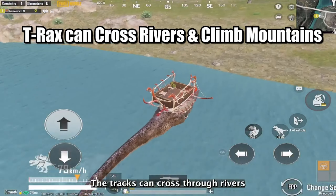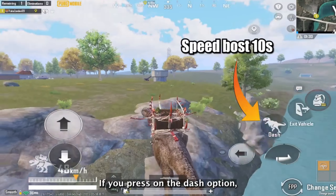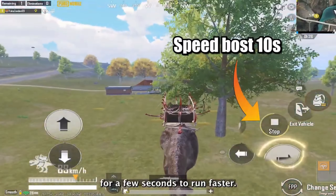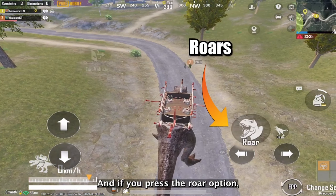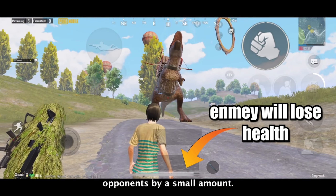The T-Rex can cross through rivers and climb mountains effortlessly. T-Rex has two special abilities: if you press the dash option, it will give you a speed boost for a few seconds to run faster, and if you press the roar option, the T-Rex will scream and that scream can damage your opponents by a small amount.